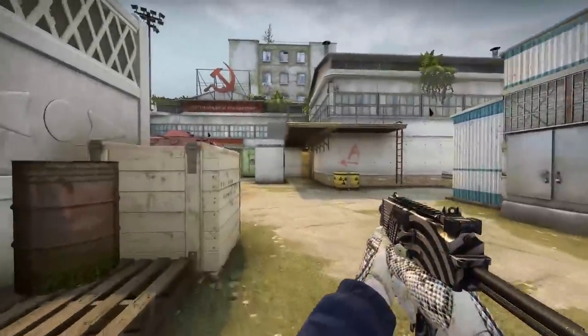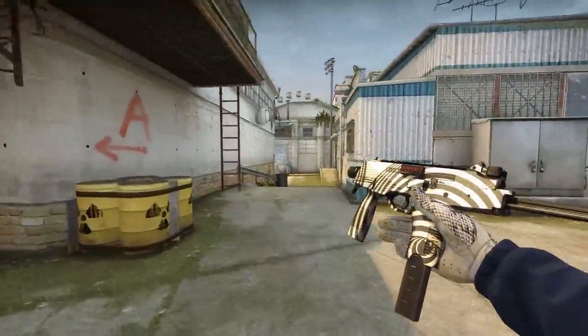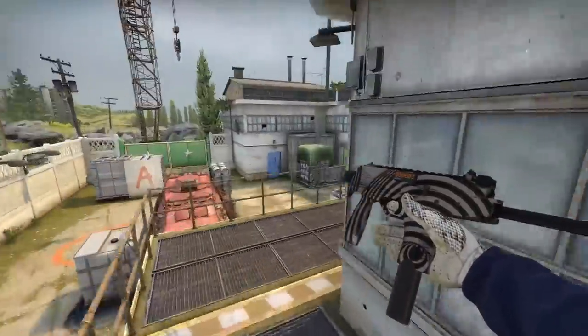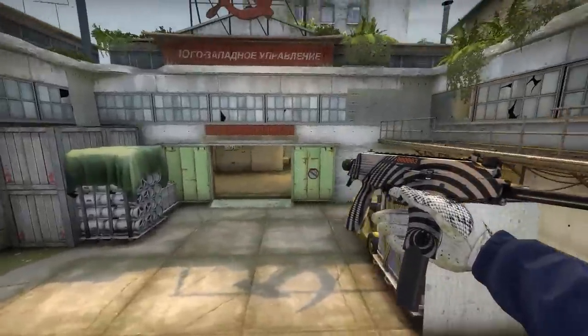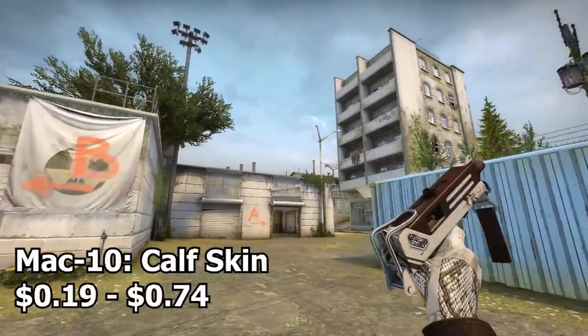The first SMG is the MP9 Hypnotic. Much like the Deagle Hypnotic it's basically a zebra skin. On the bright side though, this one looks a lot more white than the Deagle version — the Deagle one is kind of yellowish, but this one is clean white and black. Very cool.